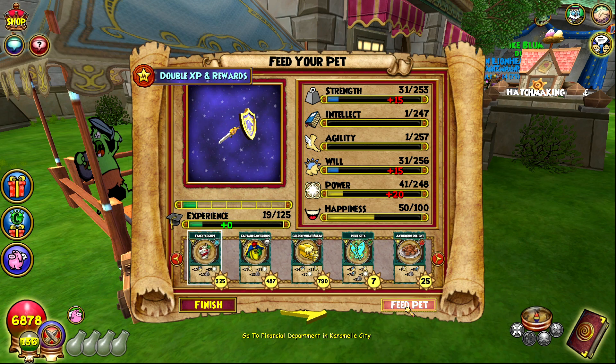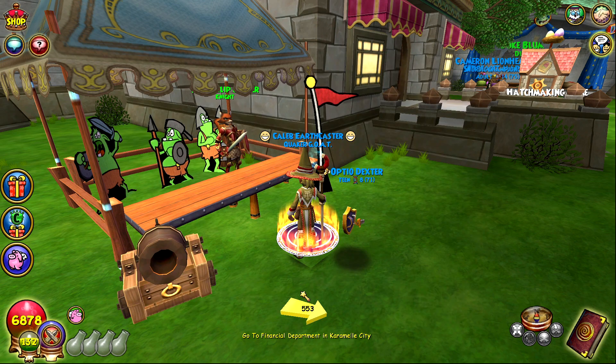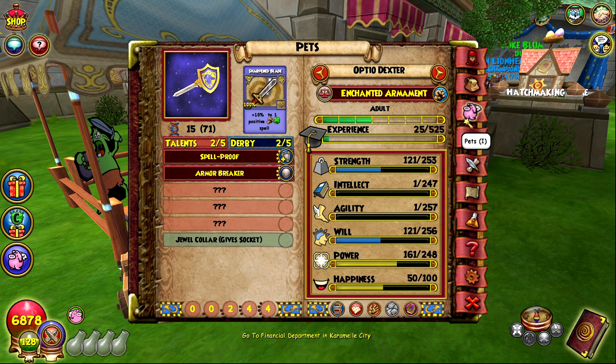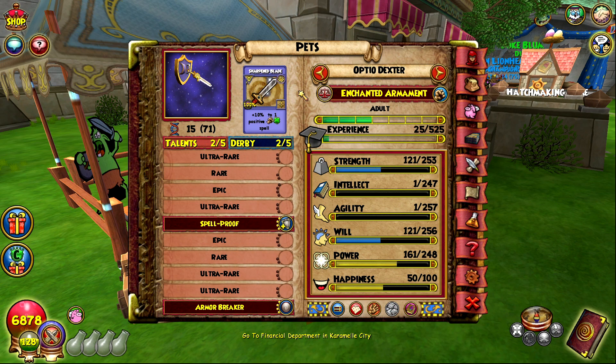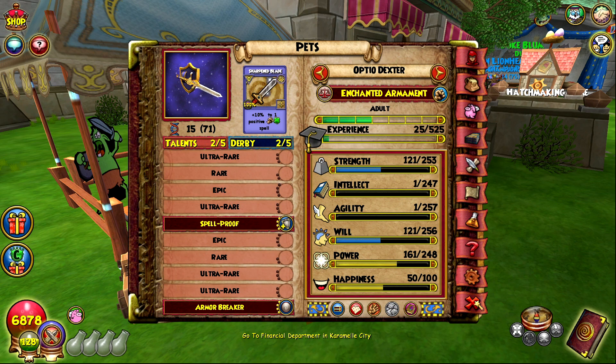Let's start training this one up and see what it gets. I'm really hoping we don't get fire assailant. Spell proof — that's a super good start! Armor breaker — that's really good, a really good start. Now if I take this up and it gets fire assailant at epic it lines up perfectly there. I don't think I want to risk that to be honest. Should I go to mighty? Mighty is still right there — maybe I should. Yeah, I think I'll take it to ancient.